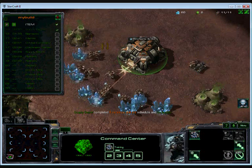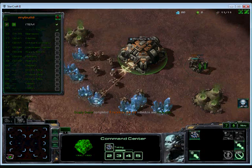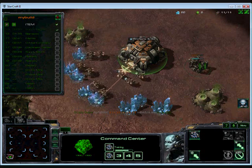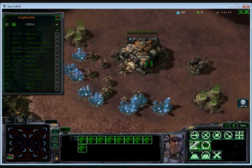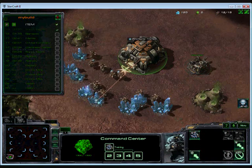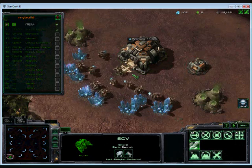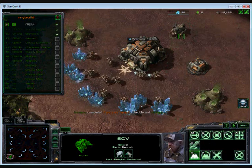And the next step is barracks at 12 supply. Waiting on 550 minerals — build me a barracks, and that's the next step finished.